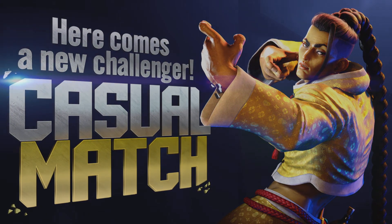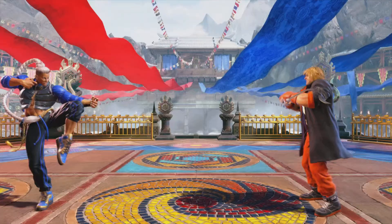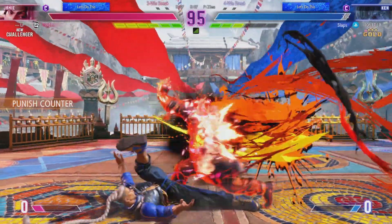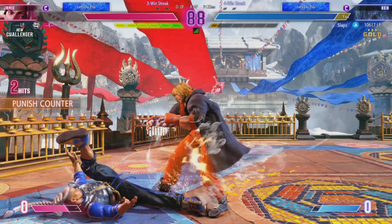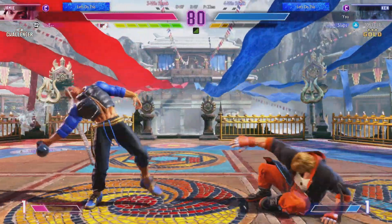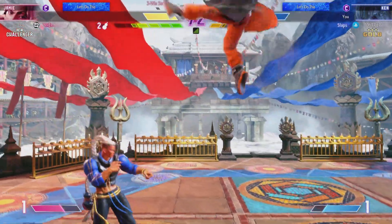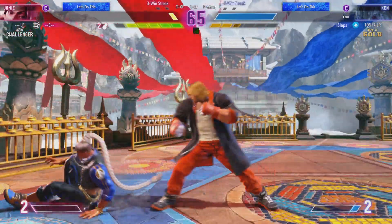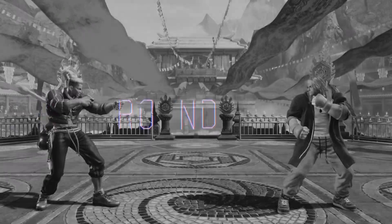Here comes a new challenger. How's this match gonna shake out? It's gonna be exciting to see. Round one. Here we go. What are these fighters going to do? The drive impact nets them a sweet punishment. It gets through the opening. Player two misses the opponent into the corner. Uses the target combo to take a chunk of damage off the opponent. Opts for the throw to close it out. Player two hits up the first round.